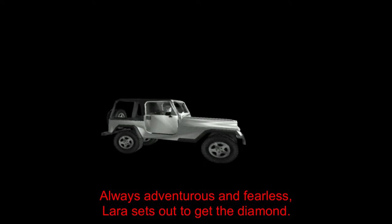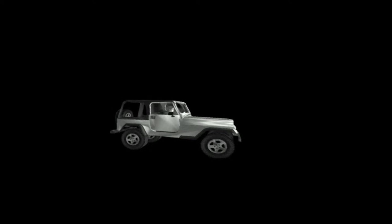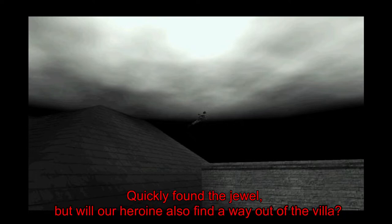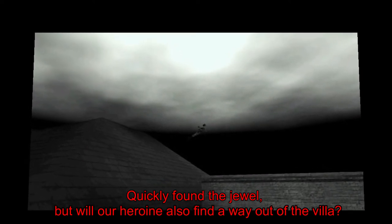Stets abenteuerlustig und unerschrocken, macht sich Lara nun auf den Weg, den Diamanten für ihre Freundin wieder zu beschaffen. Die Eingangstür ist fest verschlossen, also gelangt Lara über den Schornstein in das düstere Haus. Schnell ist das Juwel gefunden, aber wird unsere Heldin auch einen Ausweg aus der Villa finden können? Kannst du ihr helfen?